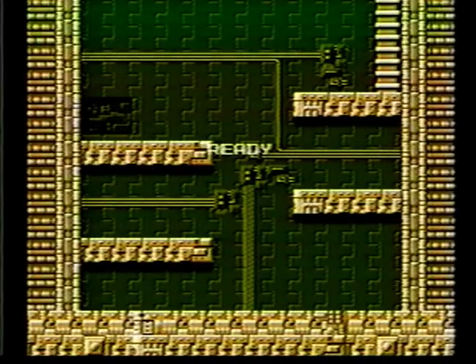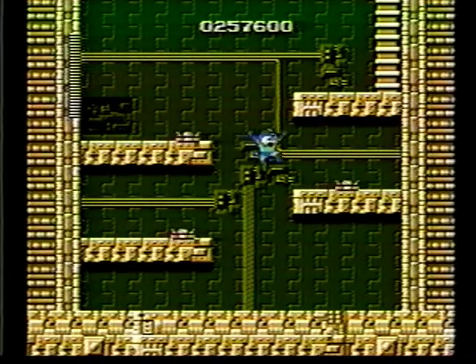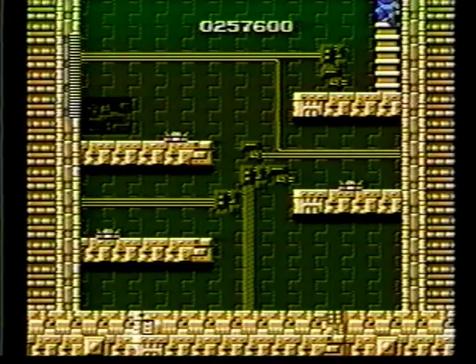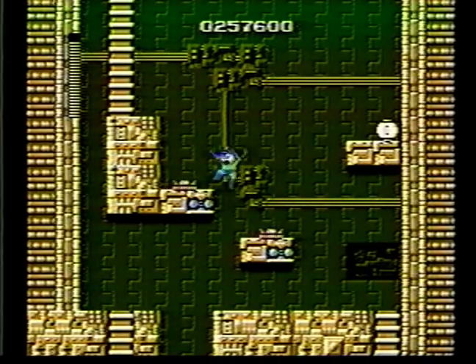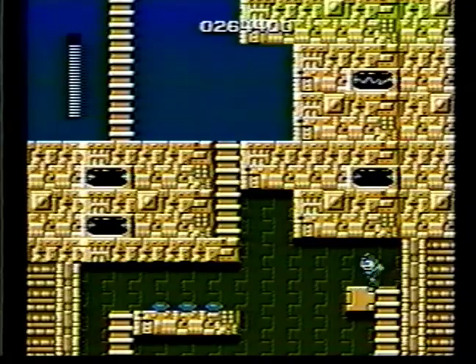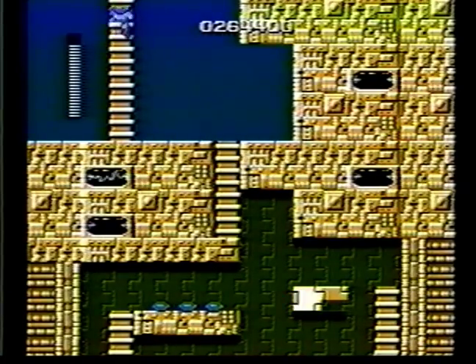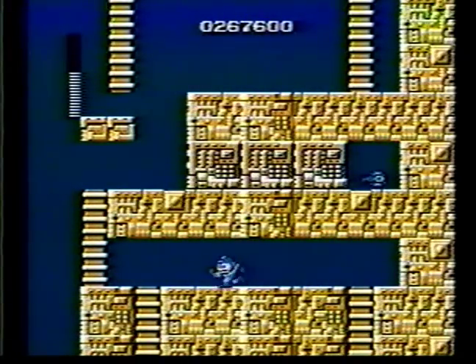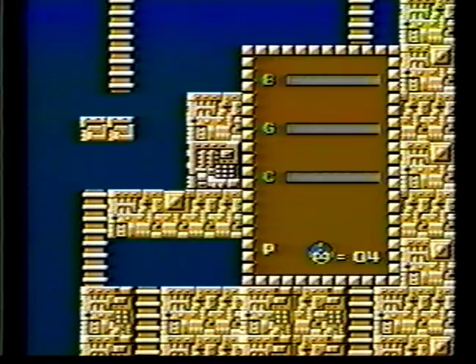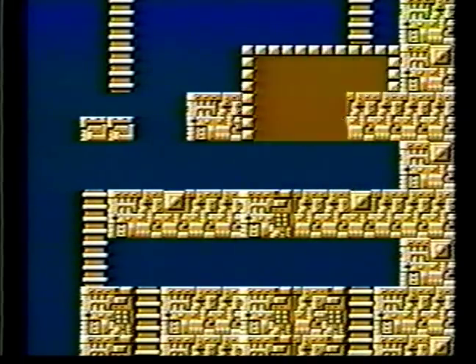Now you should go to Elec Man's stage, because you can use Cut Man's scissor boomerangs. Also, you can use Guts Man's rock throwing ability to collect a secret item which you must have to beat the game, which I will show you when we get there. Don't worry about those enemies that go back and forth. You have to be careful and time your moves carefully because they come in a pattern of four, and you've got to get to that other ladder. Here's that secret weapon — put your guy on Guts Man, pick up the rock and throw it. You must get that elevation platform.